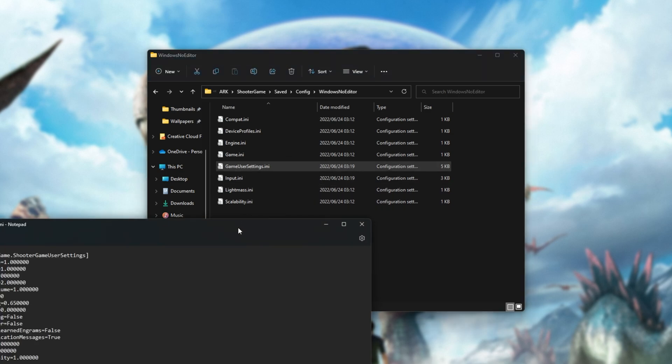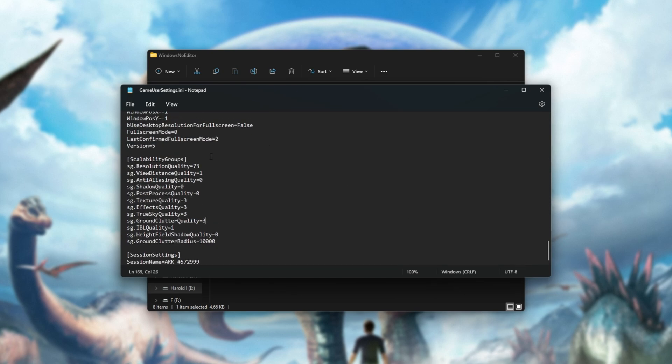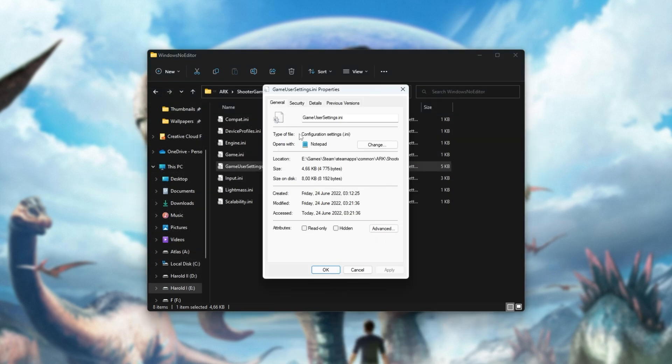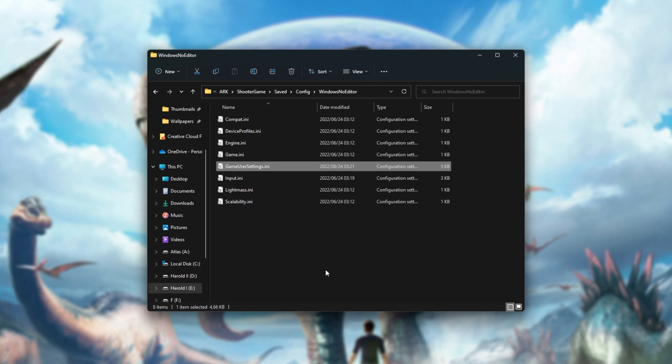You can open this with any kind of text editor — I'll be using Notepad. I'll scroll down to the very bottom and we're looking for scalability groups. Essentially some of the settings here haven't actually changed even though we changed them in-game. Effects Quality we should set to zero, same for True Sky Quality and Ground Clutter Quality — set all of these down to zero. You can play around with the other options in this file, though I'd recommend just playing around with these. Then close it, right-click it, click Properties, and on the General tab click Read Only so it's ticked, then Apply and OK. This means the game can no longer edit this file and is forced to listen to everything we have in here.